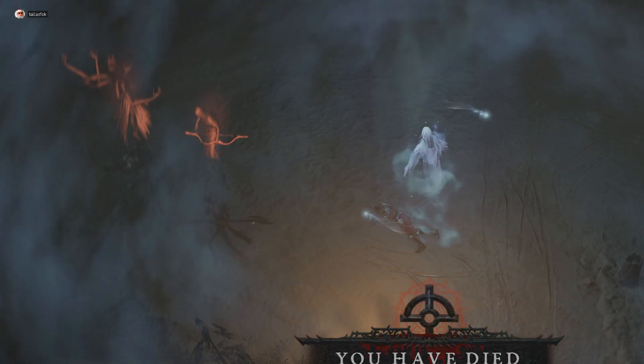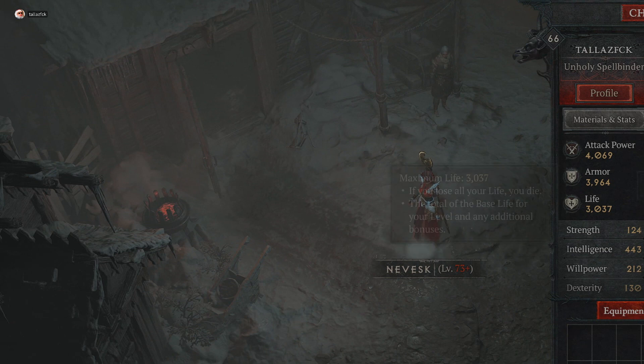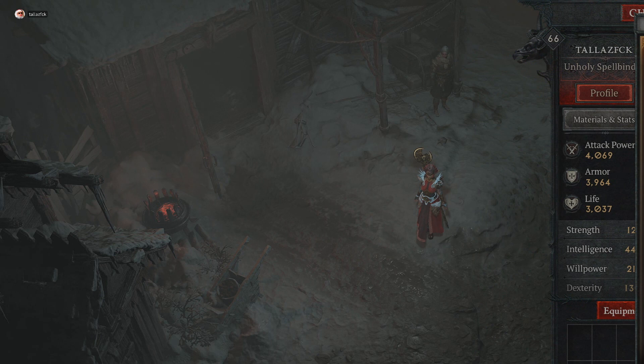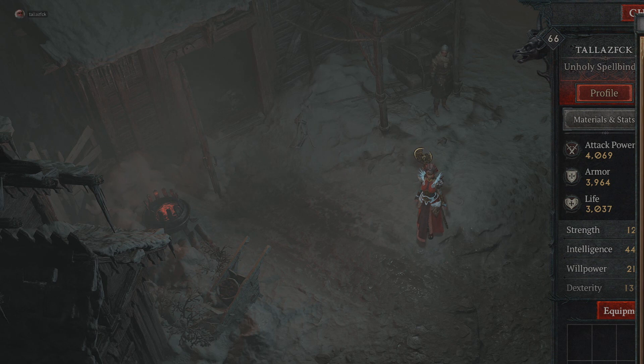I died, but I was only playing with one hand — I just wanted to show you guys how fast it attacks. My amulet gives 42 percent more damage to immobilized, stunned, or frozen enemies, which applies perfectly since our main thing is freezing people with blizzard or frost nova. If I could have applied the attack speed effect to my main weapon instead I'd have gotten 60 percent more damage to frozen enemies, but attack speed is valuable too.